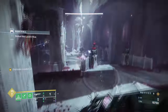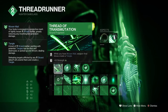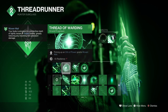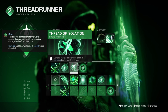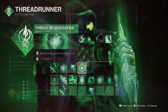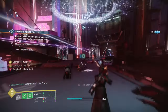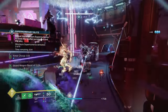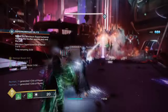This build can achieve this quite easily as long as we are the main ones getting the kills. For our Fragments, we have Thread of Transmutation, where having a Whirling Maelstrom and landing weapon final blows will create tangles. Thread of Warding, where picking up orbs of power creates Woven Mail. Thread of Isolation, where landing precision hits emits a severing burst, and Thread of Generation, where dealing damage generates grenade energy. Out of everything, Thread of Transmutation and Warding are the key fragments for creating tangles easily, although the build will also rely on our Powered Melee and Quicksilver Storm to create tangles fairly easily.